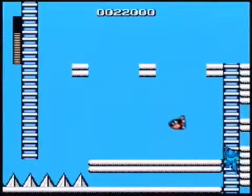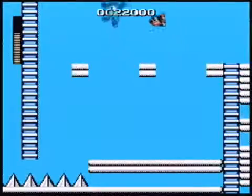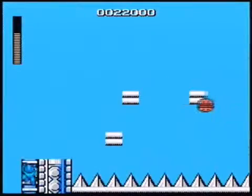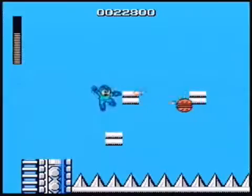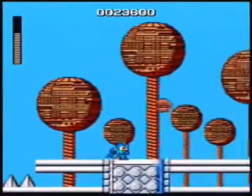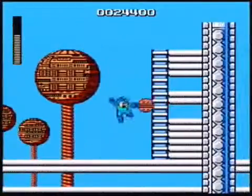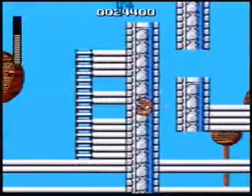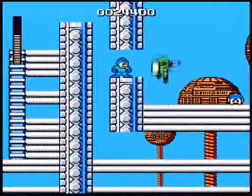Those bullet-bill type things are the worst enemy in the game to me, because they can really make some sections cheap. If you have to climb a ladder right on the edge of the screen, they will just immediately kill you because there's nothing you can do about them hitting you. Also, another thing to note about this Mega Man game: usually in Mega Man games if you get hit and are flashing, spikes won't kill you, but in this game they will. So that's something to note.